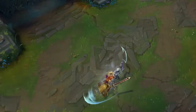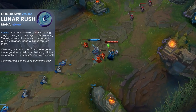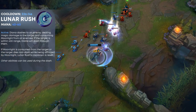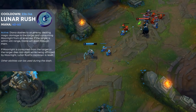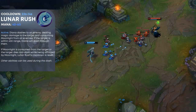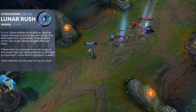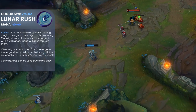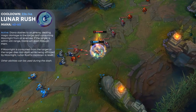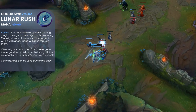Diana's E is the old Diana ultimate, since her E and R were swapped in the rework along with other changes. Her E is a dash to an enemy champion within 400 range, ending on the other side of them. Combined with your Q, when you mark someone with Q, you can hit them with E and the E cooldown is completely reset. The reset also triggers if the enemy dies mid-dash. You can cast any ability during the dash — activate W to bring up the shield, proc it on them, and with the Q mark you get the reset. If they try to run or flash away, you can dash onto them again to ensure all shield procs land.